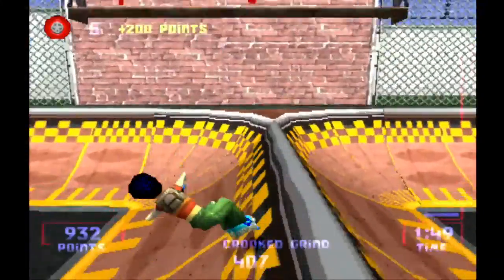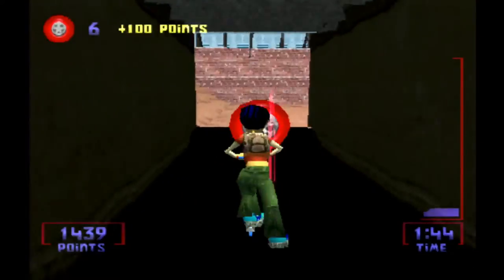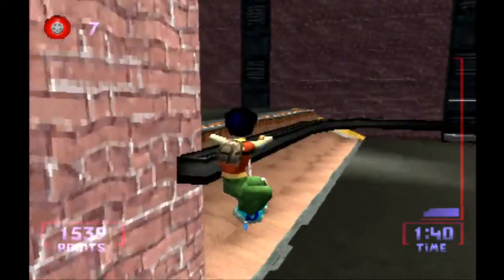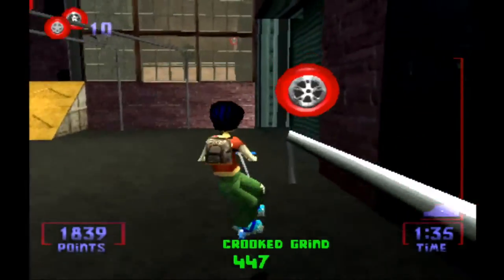You just need a basic grasp of the controls to get the ones in this level. This place is split into two distinct parts: there's the outdoor skate park back there, and then there's the indoor skate park in here, with a lot more rails to grind and where the rest of the wheels are located.